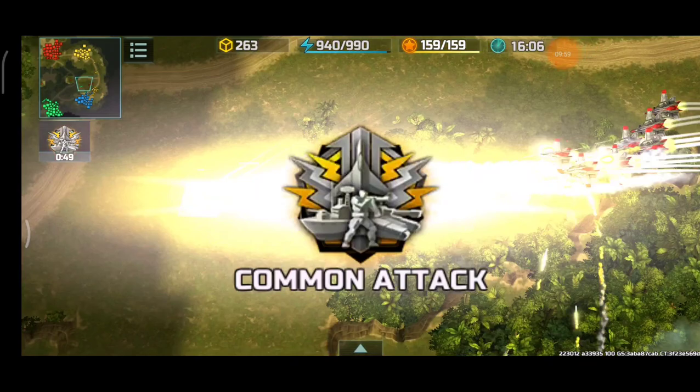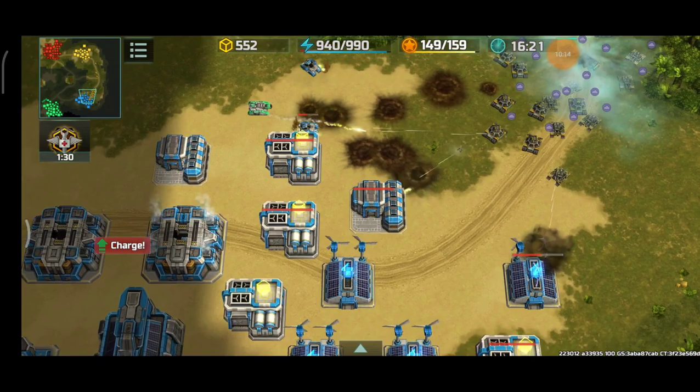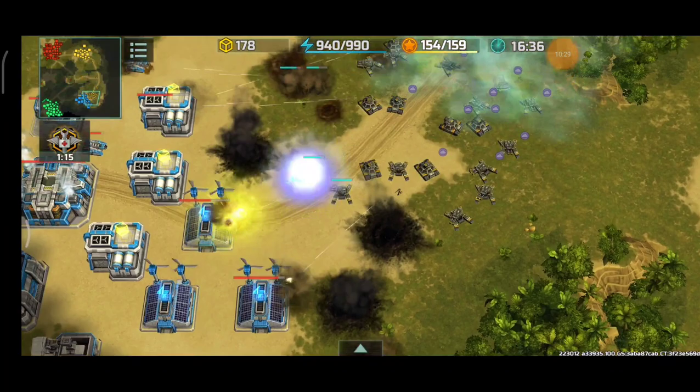Let's see if my Hawks can deal tons of damage versus those Thors — yes, successful hit right there. My partner is proceeding with the attack with the second Chameleon. There's a ton of Jaguars and no Zeus from the blue player — it was obliterated earlier when I destroyed the shield generators. The lack of anti-air from the blue is super evident at this point.